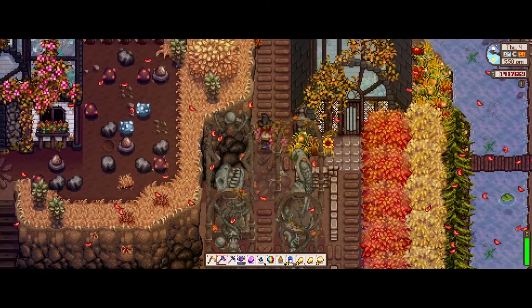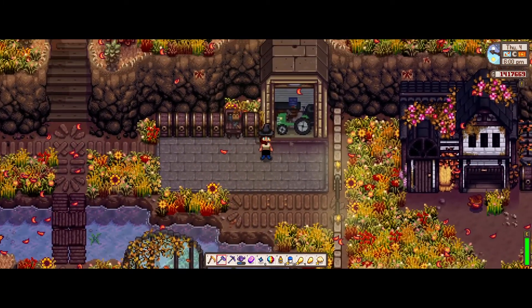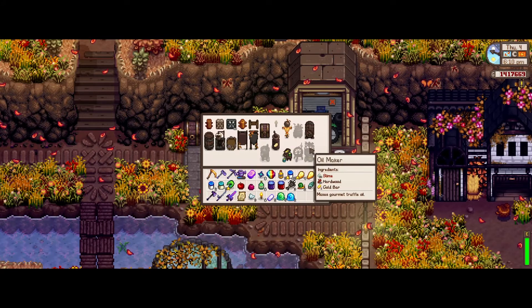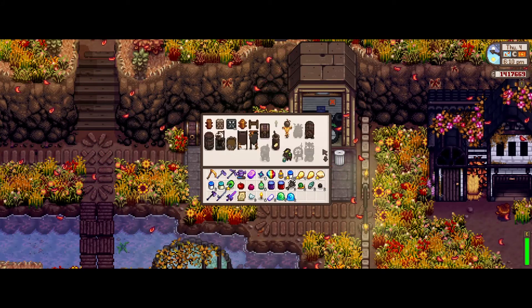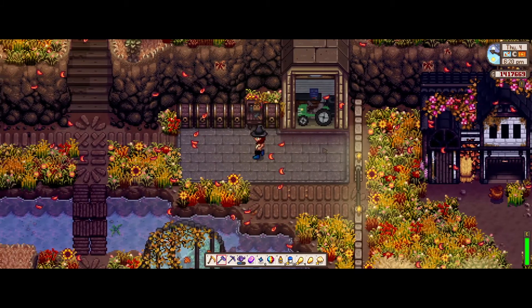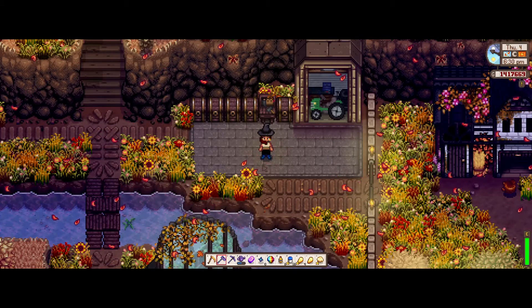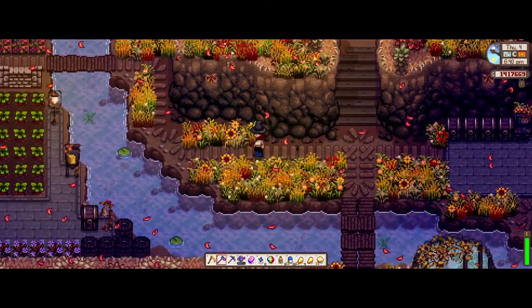Now, walking up this path, if we take a right, we get to my little workshop area, which is right by the tractor. This is where I keep my supplies and do all my crafting. I don't actually have a lot of recipes on this file, as this one is somewhat new — it's fall of the first year, so there is a lot that I'm missing and that I will hopefully be working hard to get.